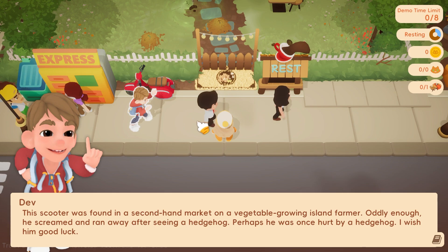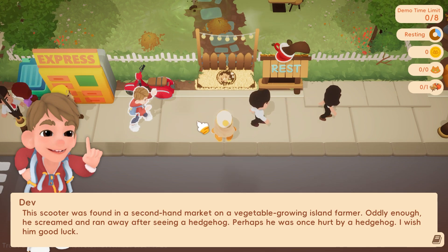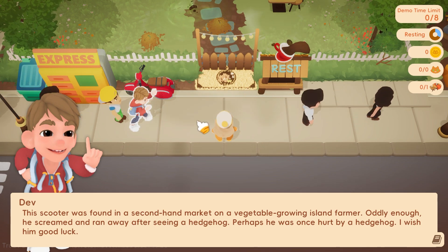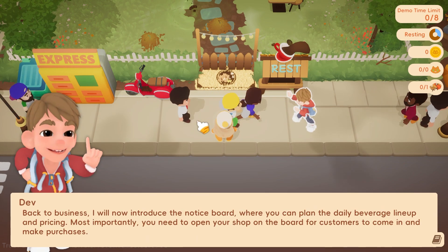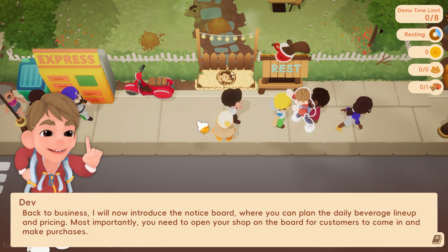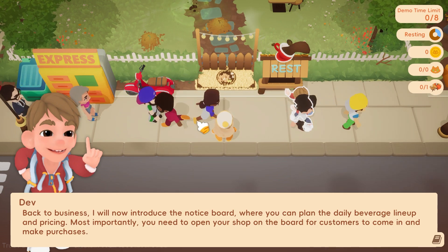Let's see — oddly enough, he screamed and ran away after seeing a hedgehog. Perhaps he was once hurt by a hedgehog. I wish him good luck. Back to business — I will now introduce the notice board, where you can plan the daily beverage lineup and pricing.